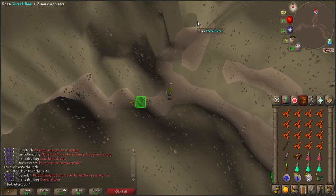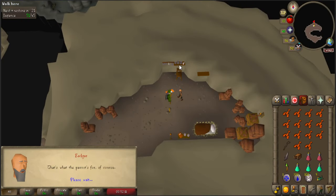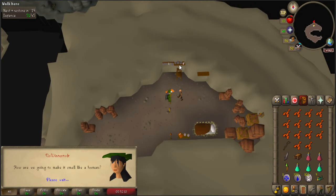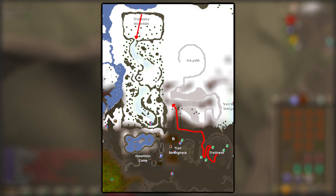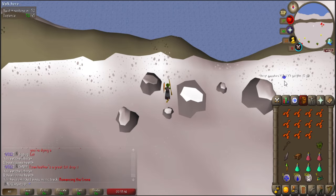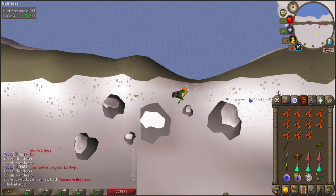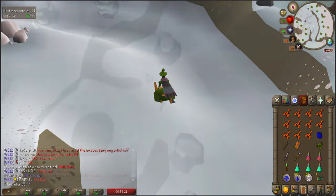Take the fairy ring system back to AJR, go through the secret entrance, and head all the way back through it up to the top of Trollheim to talk to Eadgar. After talking to Eadgar, we're going to head back down Trollheim, and this time take the path to the north, following it to the left. Eventually we'll go through a cave system and end up on the top of Trollweiss. There's an uncut sapphire spawn at the top which you can grab if you'd like, and then we're going to head south and sled down the hill until we get to the rare flowers, pick some, and then sled down the hill again.